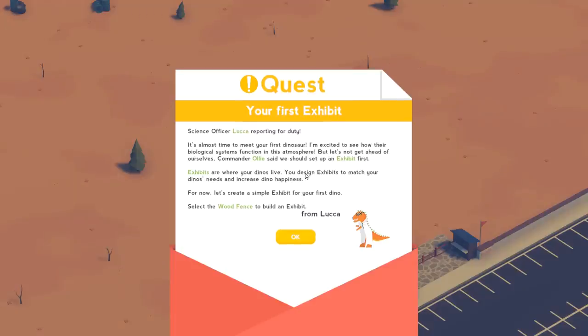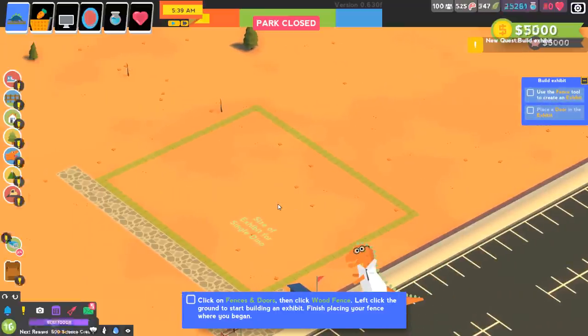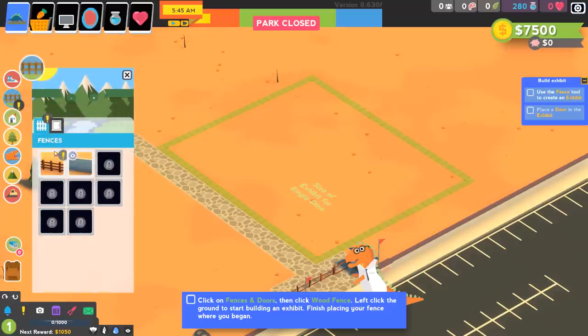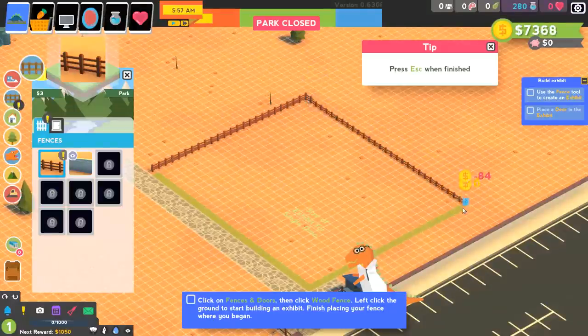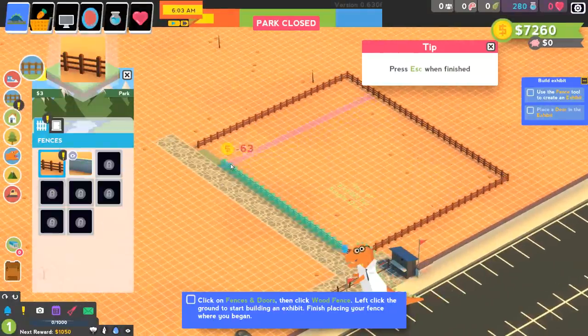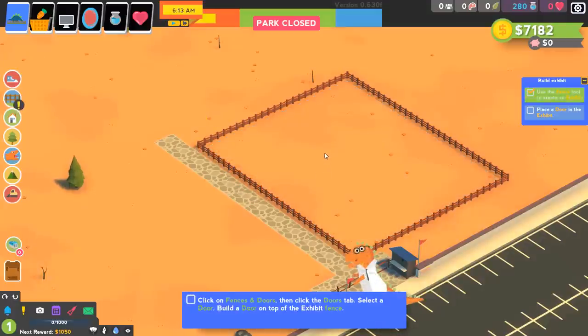Science officer Luca reports it's almost time to meet our first dinosaur. Commander Ollie says we should set up an exhibit first — exhibits are where your dinos live, and you design them to match your dinos' needs and increase dino happiness. We need to select the wood fence to build an exhibit. There's our wooden fence right there. We draw it out all the way down and square it away — pretty standard city builder stuff. There's our 644 square foot exhibit.